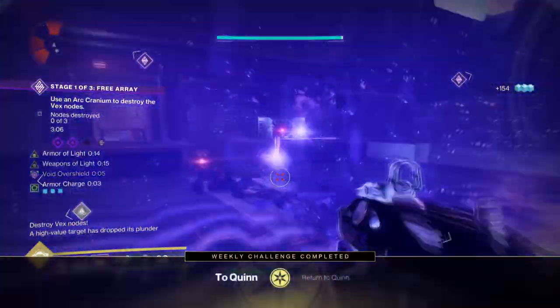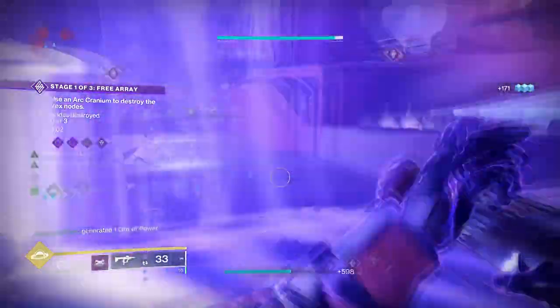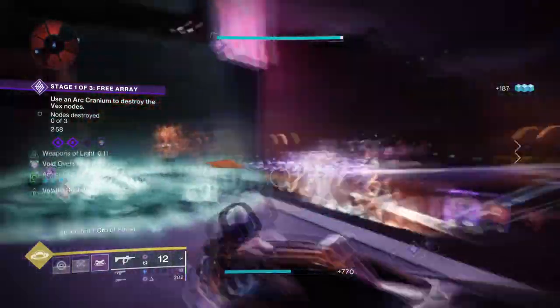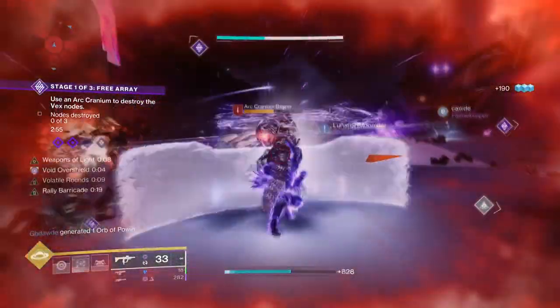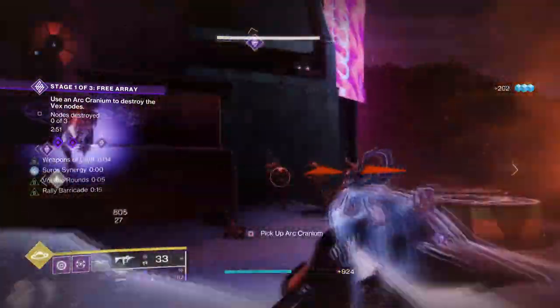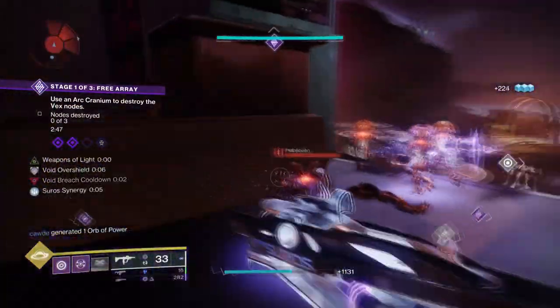A prime example is using a weapon with Repulsor Brace to create an overshield via debuffed kills, and then combining that with our two aspects. This will allow us to get our grenades back fast via overshields, but also from being hit by targets that will speed this up within the 10 seconds we have. This isn't enough on its own though — we need to factor in fragments as well.